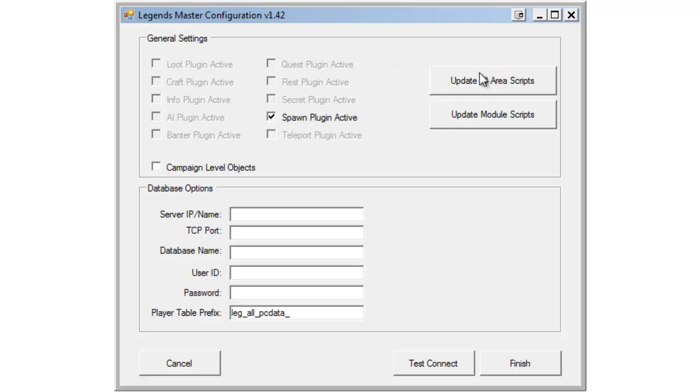We do want to ensure that our areas have the appropriate scripts in them. Each area in your module is going to need an on-client enter script and an on-exit script. Many modules will already have scripts in these to perform tasks. You're going to want to go ahead and use this button regardless of what you have there. In past versions of the configurator you had to be careful using this button, but that's no longer an issue. If your area does not have any scripts in those events, it'll put some appropriate scripts there. However, if your module has pre-existing scripts, those scripts will get copied and the copies will become the actual script.